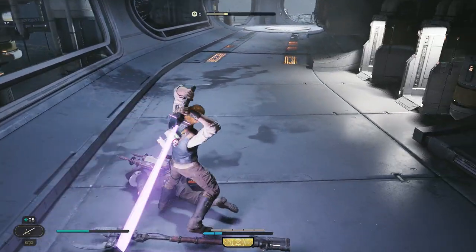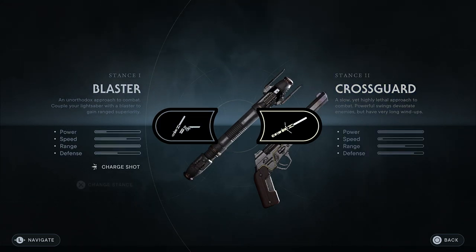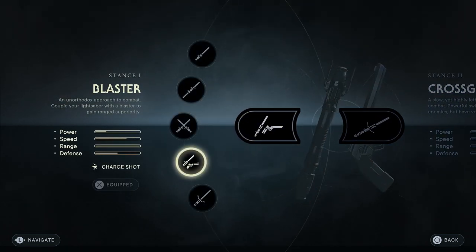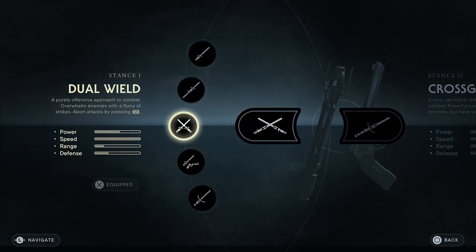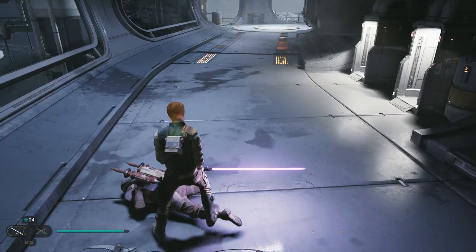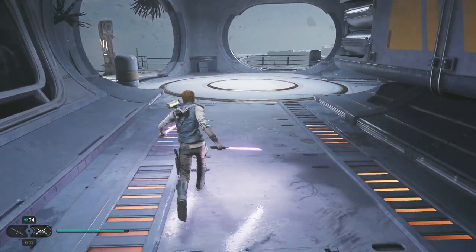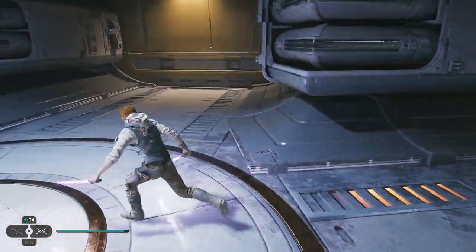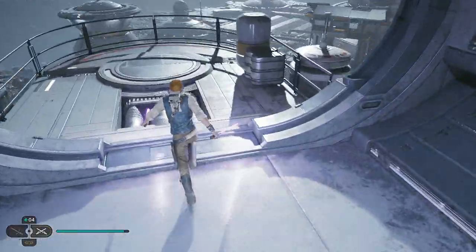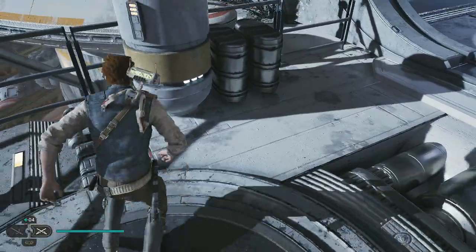That's some really good stamina damage here. We've got Cross Guard and Dual Wield. I think I'm going to put Cross Guard on that one because I know Dual Wield is on the right. The power is a lot — yeah, speed is down, but we'll rock it through.